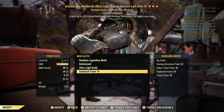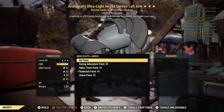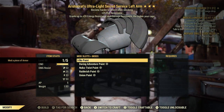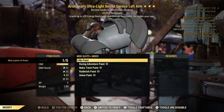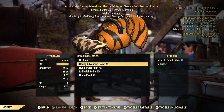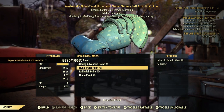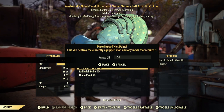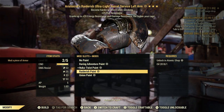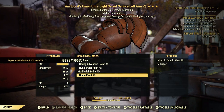But we can just change the paint. Let's go no paint, which doesn't cost any resources at all. See how that counted? Mod a piece of armor. Let's try this Daring Adventure paint we got from the scoreboard, this Nuka Twist paint from another scoreboard, Raiderish paint from another scoreboard, Union paint — same thing.